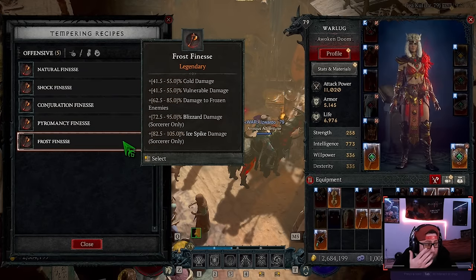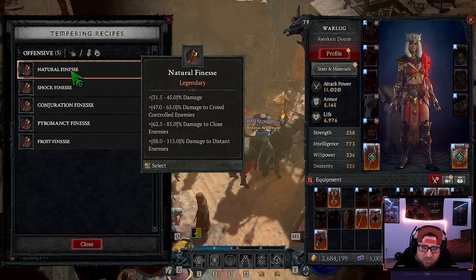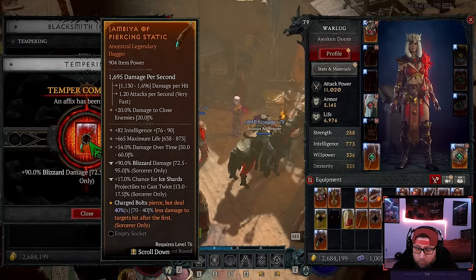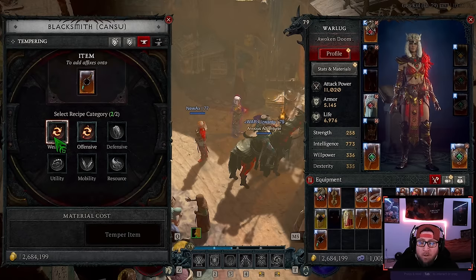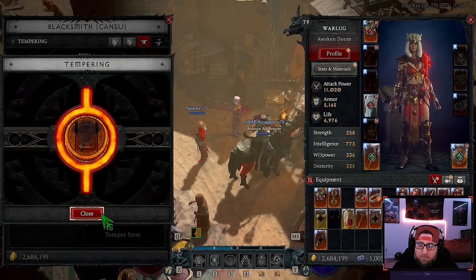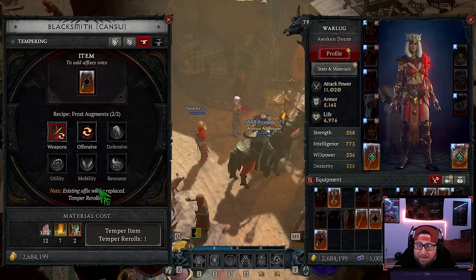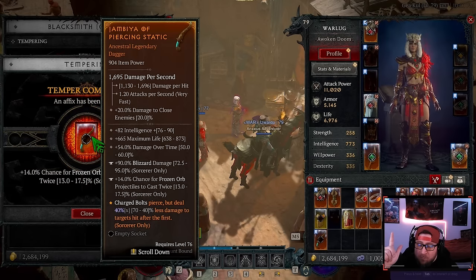We still have one extra free slot, which is Offensive. We want Cold Damage — the damage is really good but we want Cold Damage specifically. Let's go ahead and temper for free — we got Blizzard Damage, so I don't want either of these. We're going to re-roll. We got Frost Bolt being Cast Twice — not what we want. Checking Frost, we have four re-rolls left.